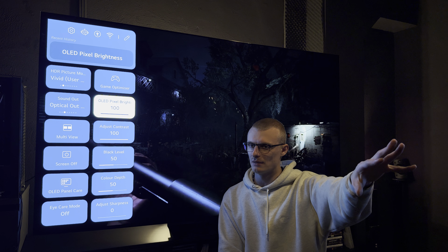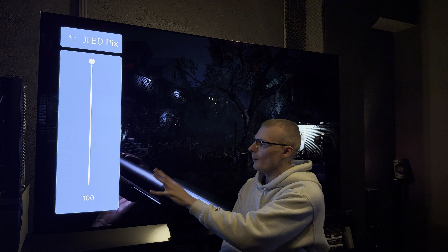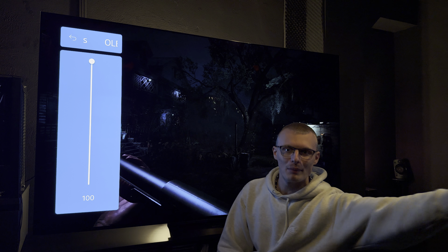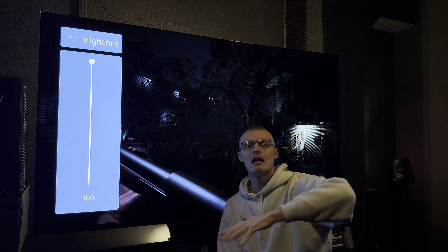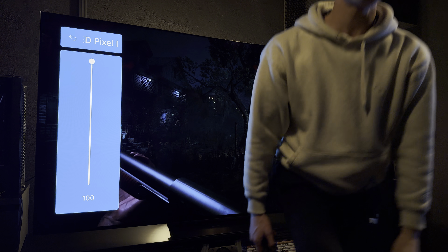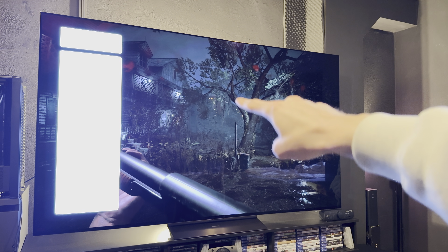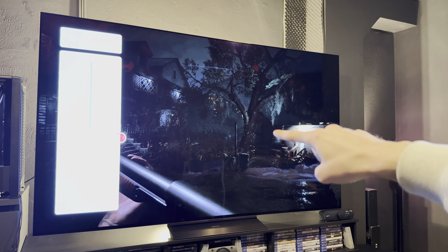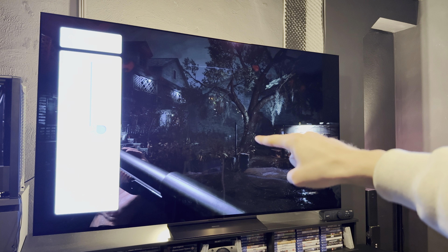This is a PC mode thing only. When you plug it into a PC — specifically an Nvidia graphics card in this case — it doesn't do what it's supposed to do. Normally on a TV app, AVR, PlayStation, or Xbox, dialing it down lowers the white luminance, essentially all of the brightness, but doesn't change the contrast. It just makes the panel dimmer. But on PC, when you drag that slider down, look at what happens to the black levels, the midtones, and the gamma — it just makes the midtones look correct.